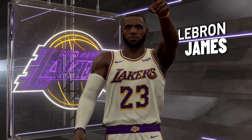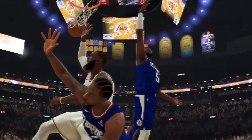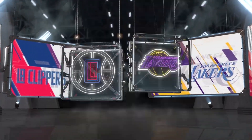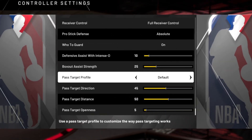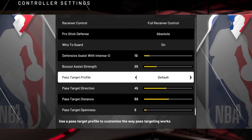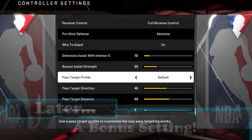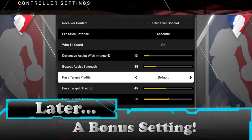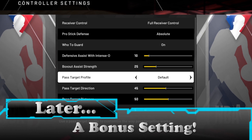Because a lot of times doing an icon pass — I like to do them — but there's a lot of situations where it's just not really a viable option. So we need reliable passing settings. Here we are at the bottom of the controller settings. We have our pass target profile, which is what the game uses to decide where your pass is going to go when you press the pass button.